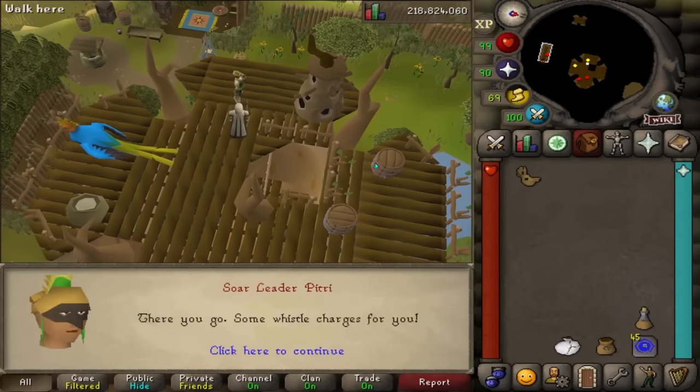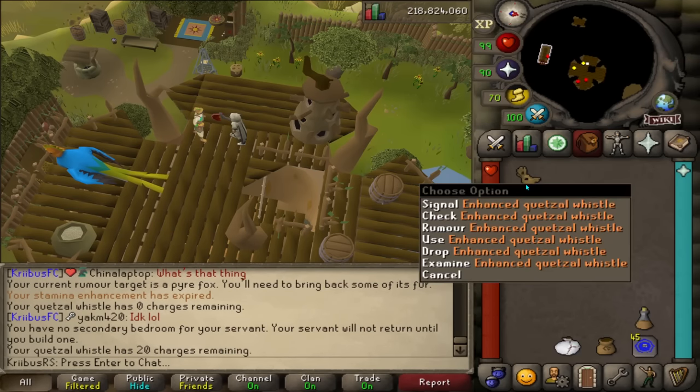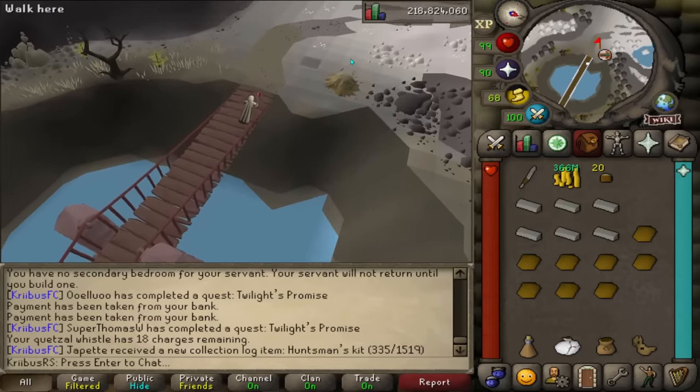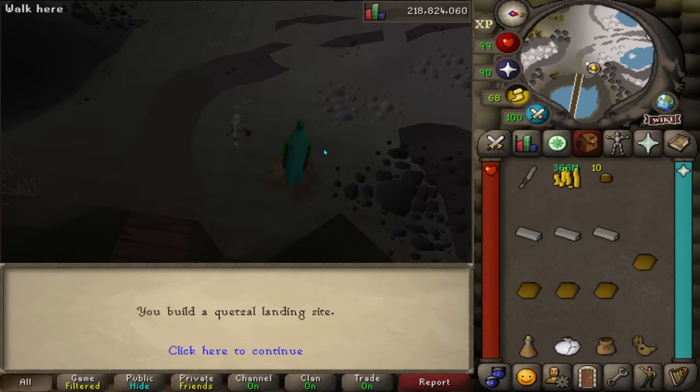If you come back to this guy and right click him, you can give him some meats and in return he will give you charges to your whistle. Since I'm already upgrading my teleports, why not build these landing sites as well? That's going to allow me to jump around in Varlamor real fast.